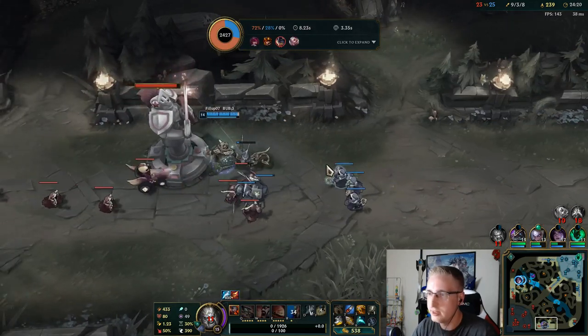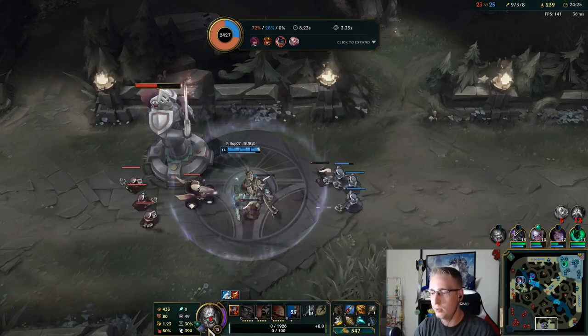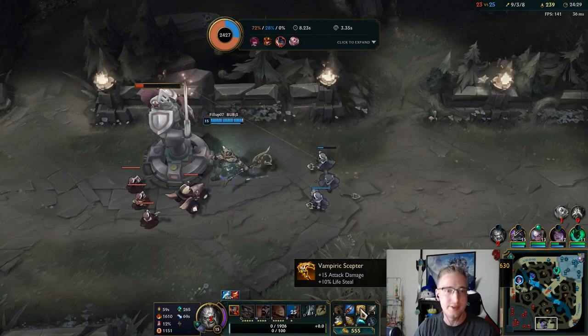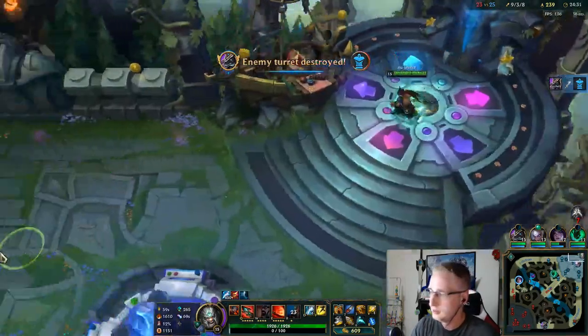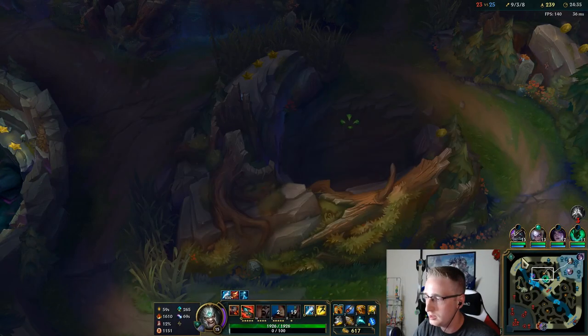I can solo Baron right now — I have a Mountain and two Ocean Drakes, along with Lifesteal coming from Warrior, Lifesteal coming from Legend Bloodline, and Lifesteal from Phantom Scepter. So let's go do it. I'm not even going to tell my team — I'm just going to do it.